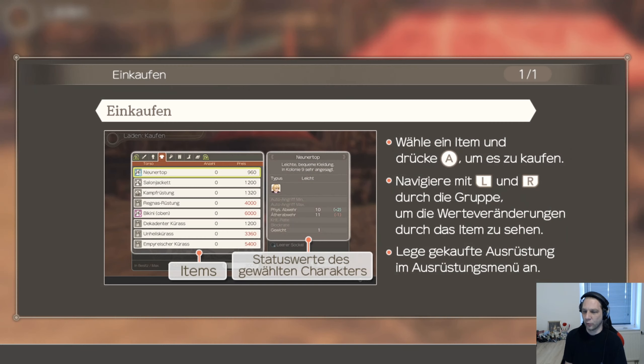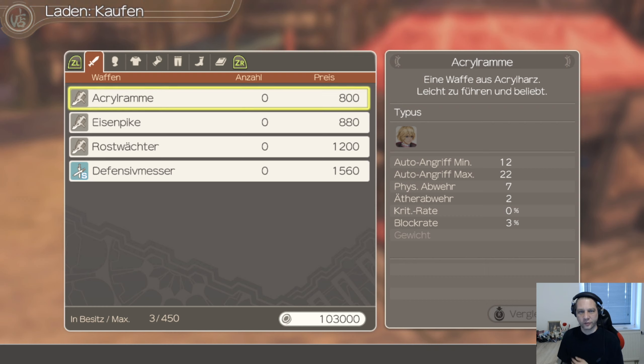Was hast denn du zum Kaufen? Ich hab ja Geld, ich hab 100.000. Wähle ein Item und drücke A, um es zu kaufen. Navigiere mit L und R durch die Gruppe, um die Wertveränderungen durch das Item zu sehen. Lege gekaufte Ausrüstung im Ausrüstungsmenü an. Automatisch ausrüsten geht nicht, oder wie?